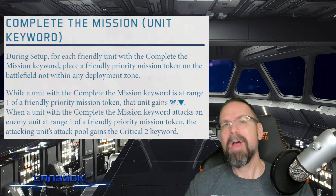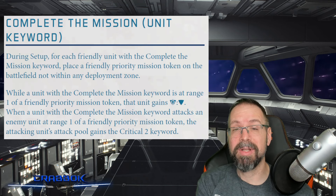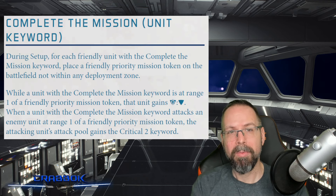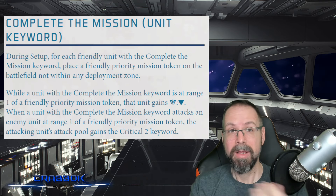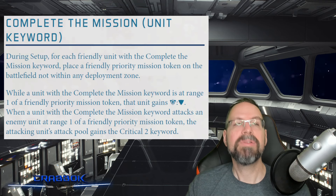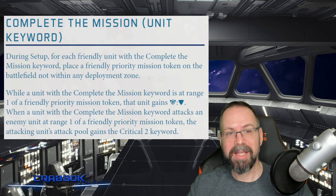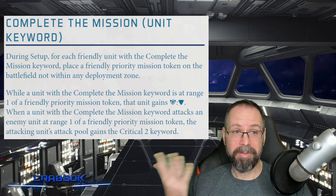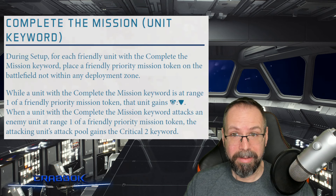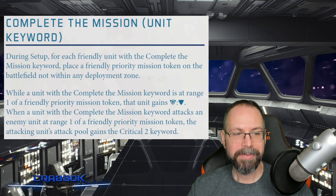I probably should have done up some very specific graphics, but I don't know how helpful that will be because it's going to depend on your table, the situation, if your opponent has infiltrate units of their own, and the objective. But I'm sure you can imagine two big overlapping circles giving overlapping fields of coverage. As of right now, there's no way for your opponent to mess with these tokens, move them away, or disable them. Even if the unit dies, I believe the Complete the Mission token stays on there. So even if you lose two of your three Clone Commandos, that last one still has coverage because the tokens are still friendly.